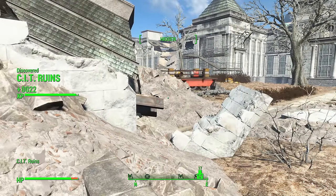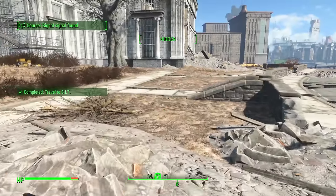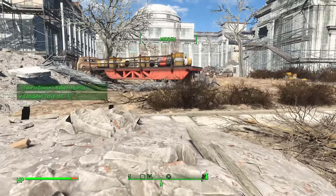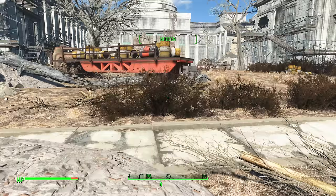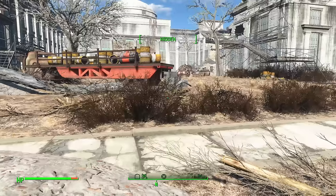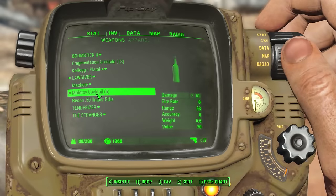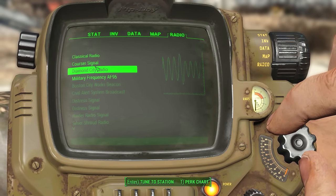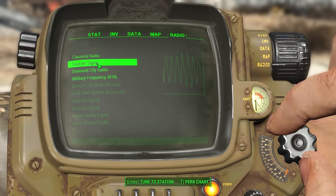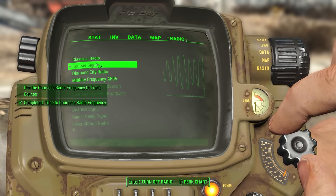I'm going to be kind of tricky about this. We could probably discover a few places and level up. We were told this stuff is really tough to fight — it's going to be a challenge. We can also tune into the courser signal on the radio with our Pip-Boy. It's the radio — courser signal. He said we could tune into the courser signal with our Pip-Boy and then follow the static.